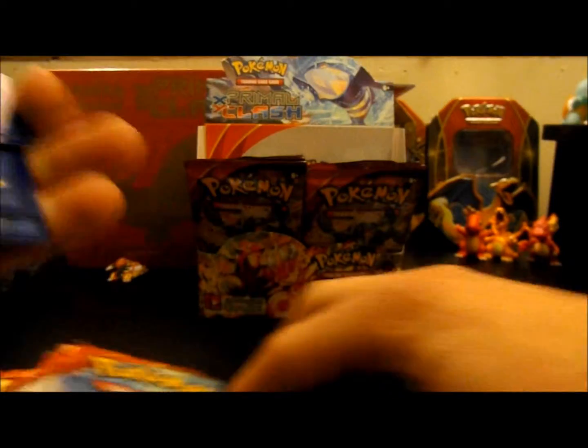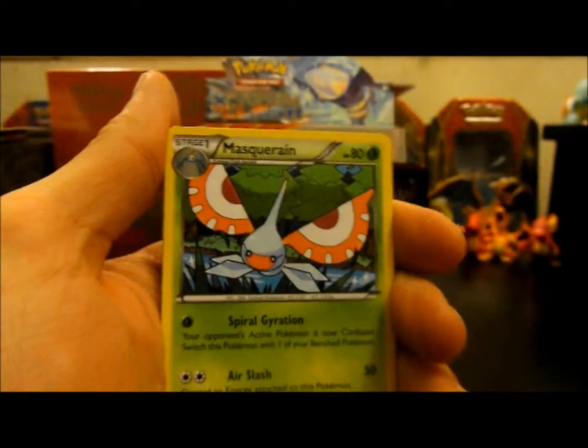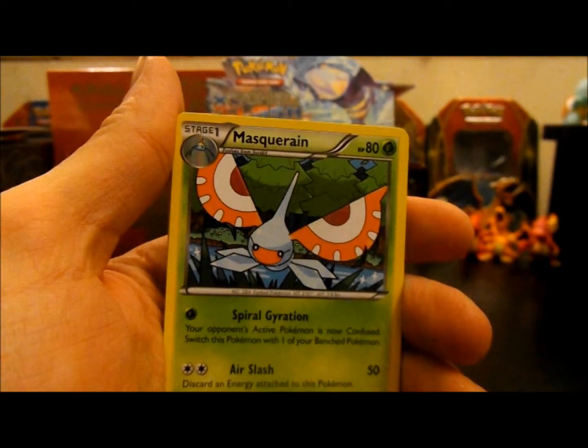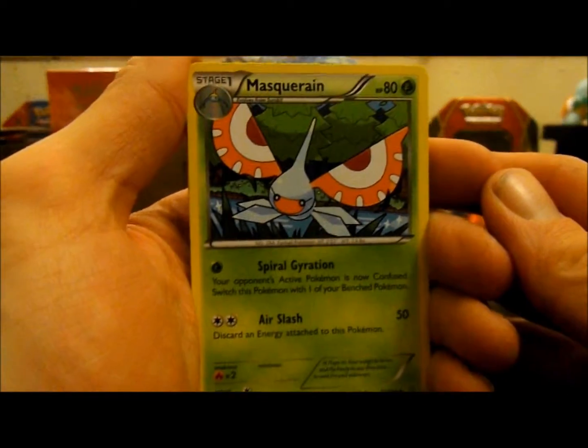That would be hands down the best. And I figured out what those other cards were — they're called Ancient Traits. They're abilities that aren't affected by abilities, like no matter what that Pokemon has that.